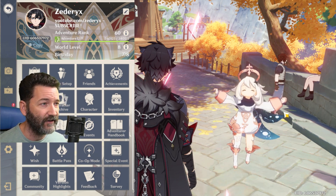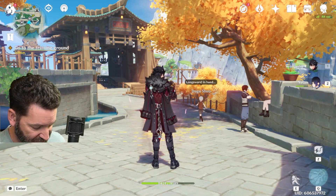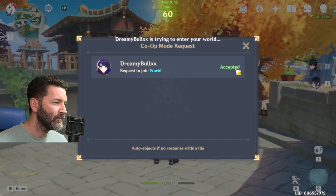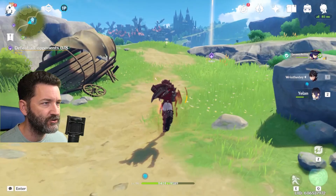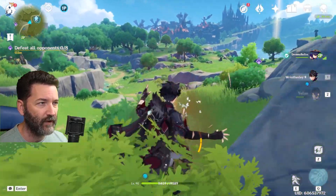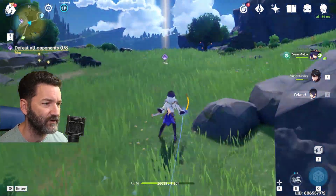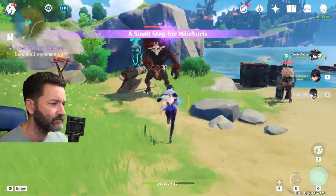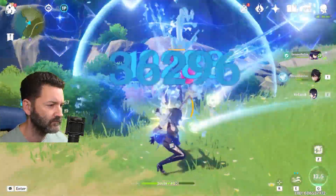I actually have an account that is basically a friendship mule at this point. I invite them into my world and they join. Then we just do our daily commissions as normal. You definitely want to make sure you have the character on your team that you want to get the friendship experience for. Right now I use Risely and Yelan, because Yelan can cover the most distance in the quickest amount of time.